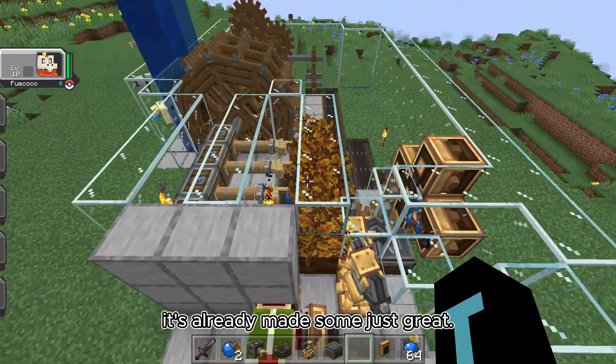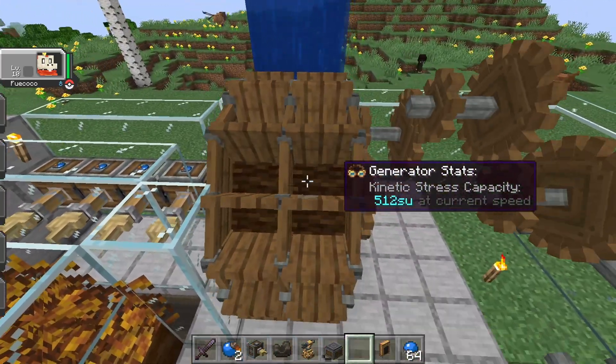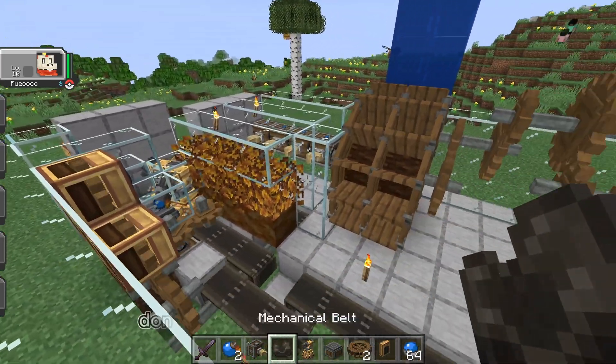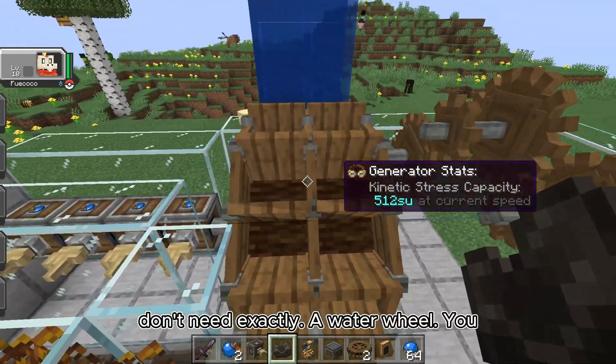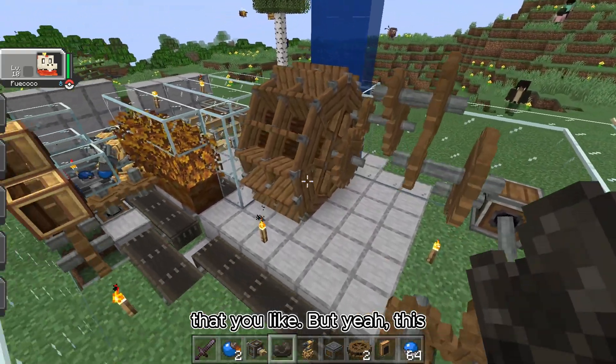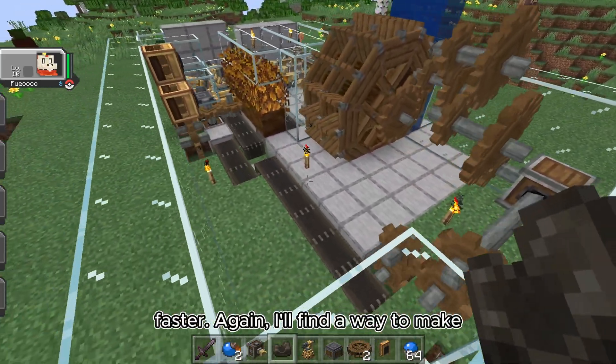This arm is going to deposit to this chest right here — as you can tell, it's already made some, which is great. I'm just using a water wheel to power everything. You don't need exactly a water wheel; you can use whatever type of energy source you like.